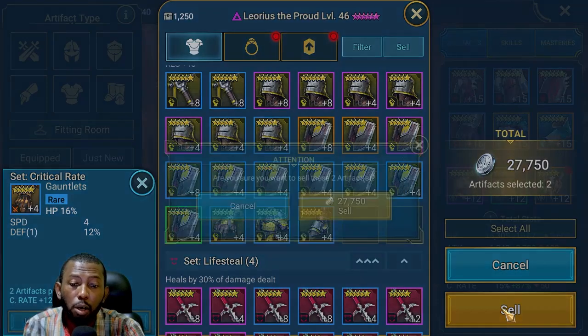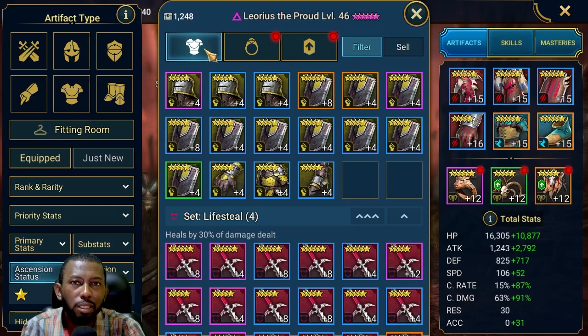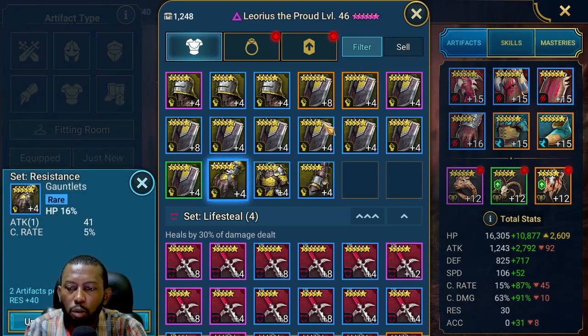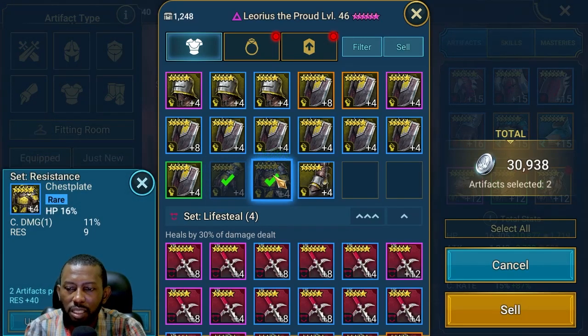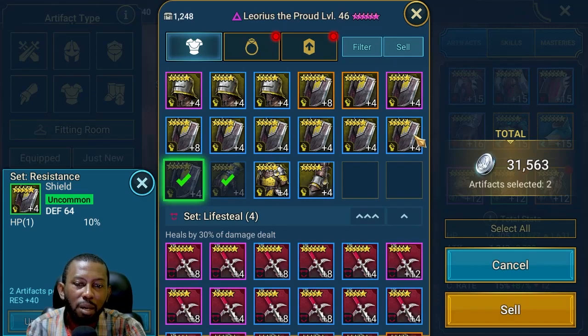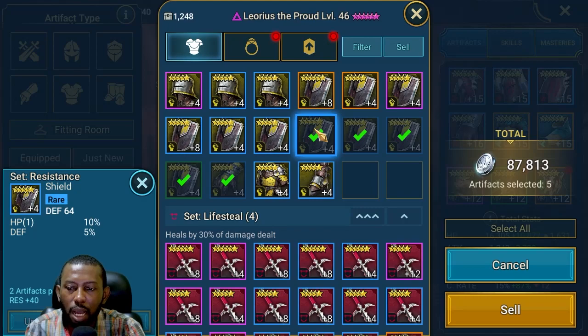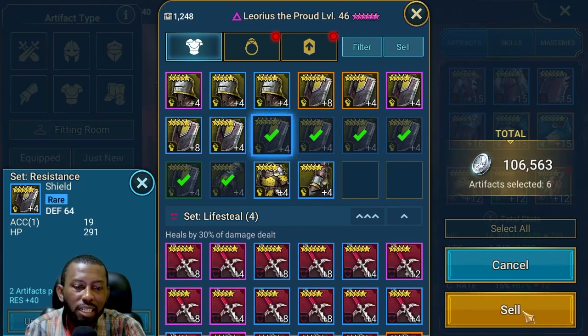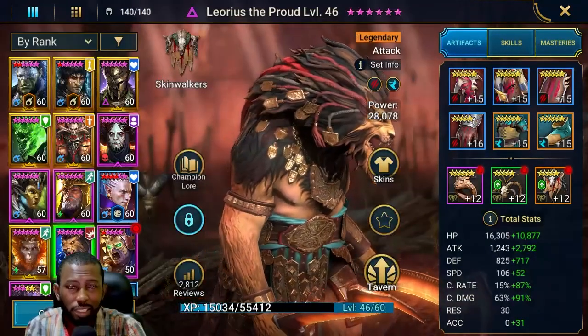The noob2pro was also trying to stay at the 1,300 gear cap. If we're not at max there's no need to sell good gear. When the inbox is full and I'm at max, that's when I come in and look for trash gear to sell — gear without the resistance or good substats I need. That's how the noob2pro got Artifact Enhancement done to this level without leveling any gear to 16.